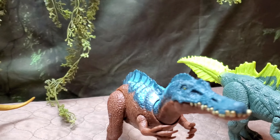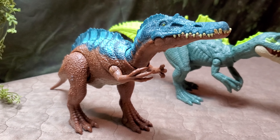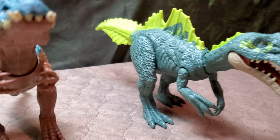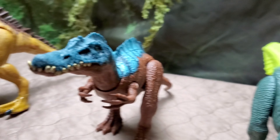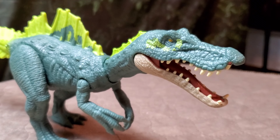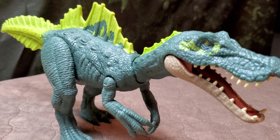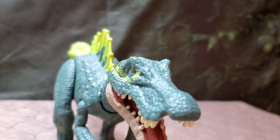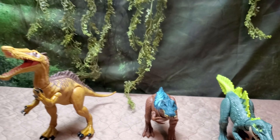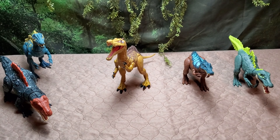We have the Irritator from the Camp Cretaceous line — we're actually getting a brand new Hammond Collection Irritator, though this original release has the cooler paint scheme in my opinion. Then we have the Dominion Ichthyovenator — really neat sculpt but the paint scheme is super toyish, kind of like something Imaginext might do. The neon green and boring bluish-green main color scheme doesn't do it for me. But the sculpt is amazing, almost animated-looking. That's really it for the main Spinosaurids, other than Baryonyx which was in its own category.